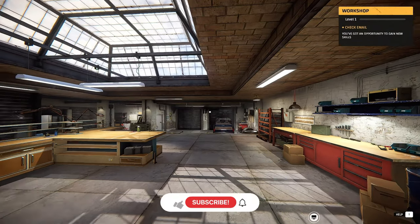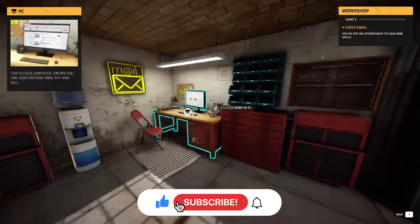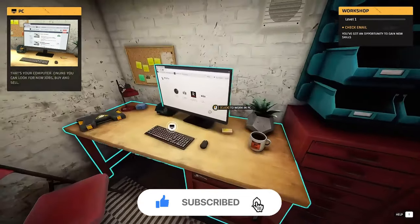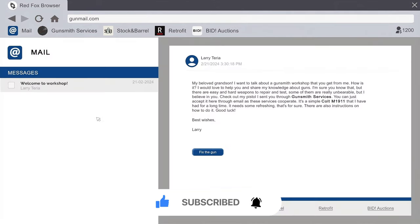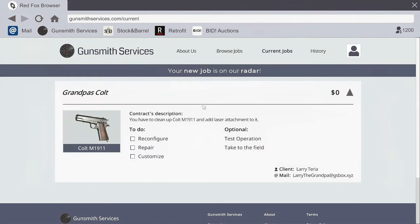Alright, so fresh save, never played this before, so let's give it a shot here. We got a computer. Oh, I got mail. My beloved grandson - sent you a pistol through Gunsmith Services. It's a Colt M1-911.